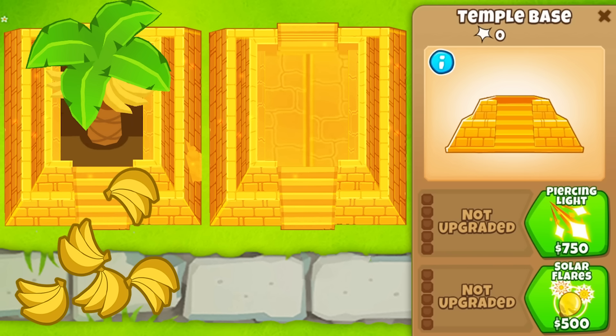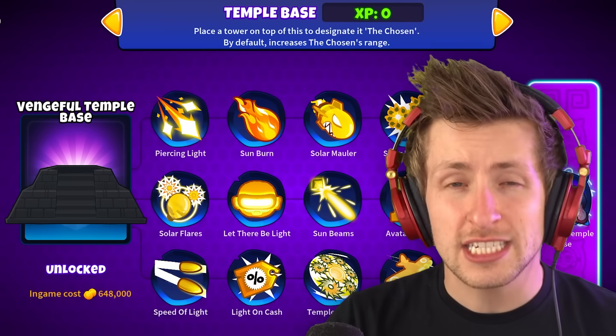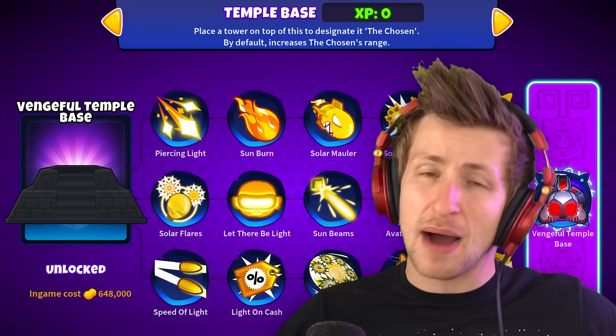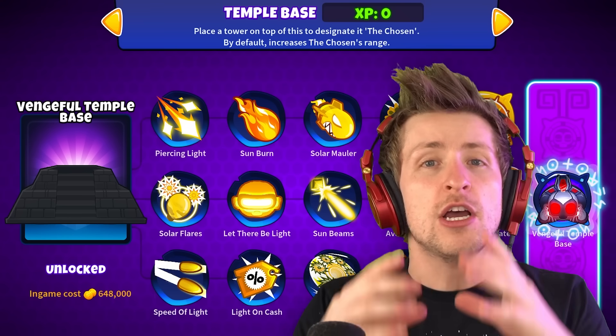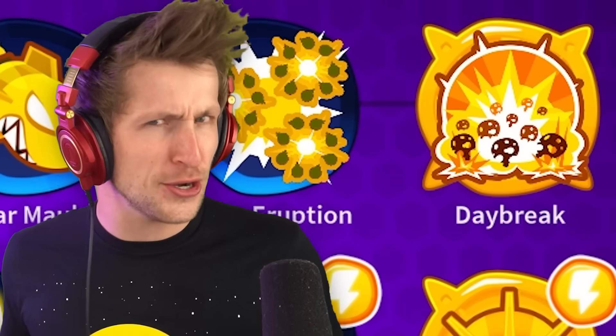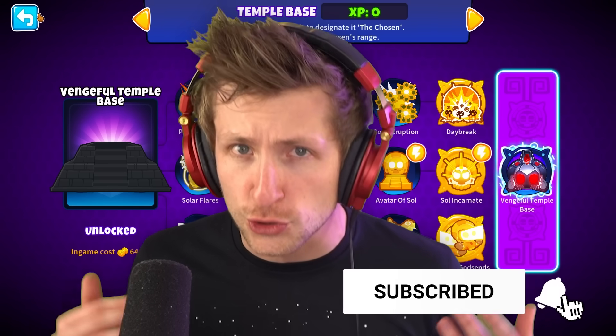The Temple Base is a modded support tower where you can put any tower you want onto the Temple Base to make it a Sun Temple Warrior. You can upgrade the Temple Base to give different buffs and abilities to your Sun Warrior to make them absolutely insane. Today we've added the Paragon, the Vengeful Temple Base, which will take all three of the Sun Temple Bases and combine them into one, along with the Sun Warriors on every single one, to create the ultimate trio of towers. We're going to get every Temple T5 with its respective strongest tower path and then combine them all into the Vengeful Trio.